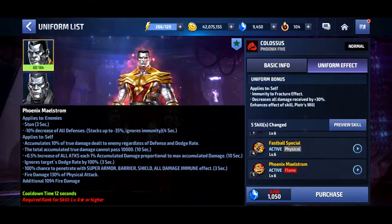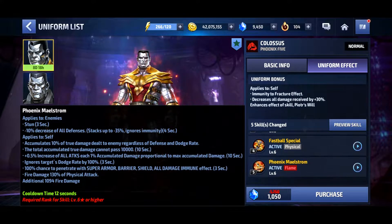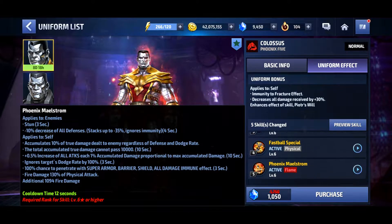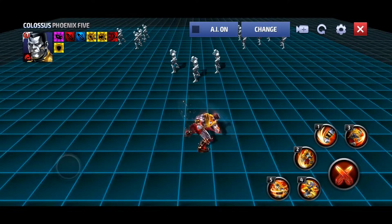Then the fifth skill has a ton of effects, and I believe all the effects are pretty much the same as before. It's just going to be a skill change because I think all of those buffs and enhancements are the same — he always had that Ignore Dodge by 100%, he had the Penetration before, and I believe he had the Damage Accumulation on this skill as well. So all of that is looking pretty much the same. Let's just look at the skill animation changes and see what's going on.